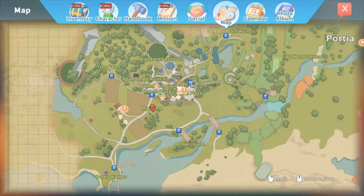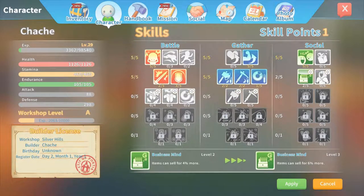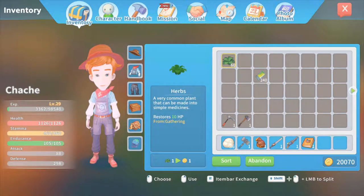Oh jeez, chicken's on the run there. We have a new character point that we can use — items can sell for more. Very good. The point's there.